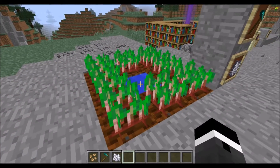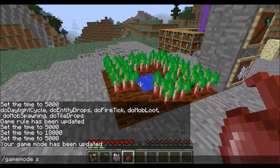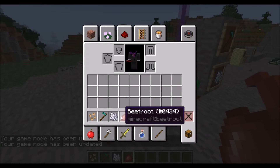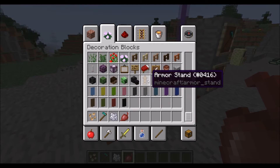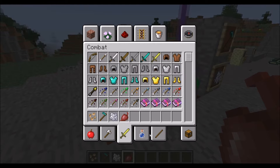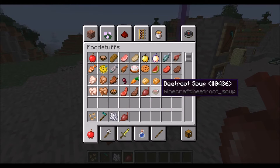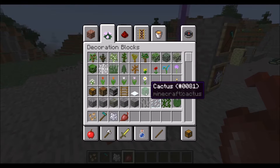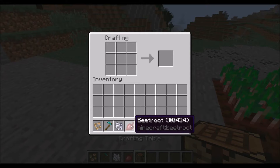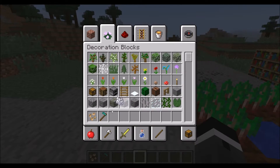In survival mode you can break the beetroot crop and get the beetroot item. You can also get beetroot seeds from it. There's also a change to the HUD — there's a new shield slot, although I don't seem to be able to use it yet since shields don't appear to have been fully implemented. This is just a snapshot, so not every aspect you see might make it into the actual 1.9 update. Also, beetroot can be crafted into rose red dye.